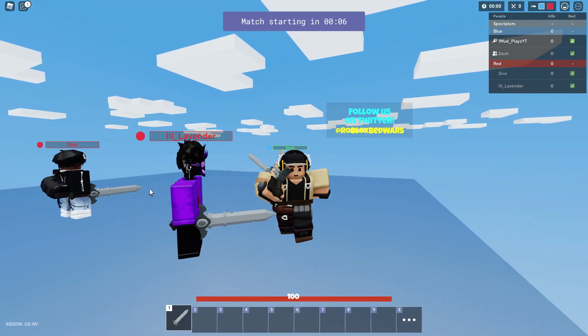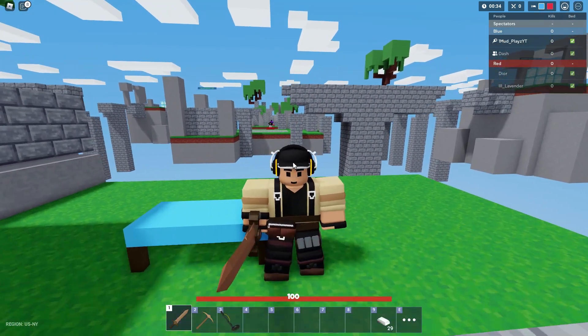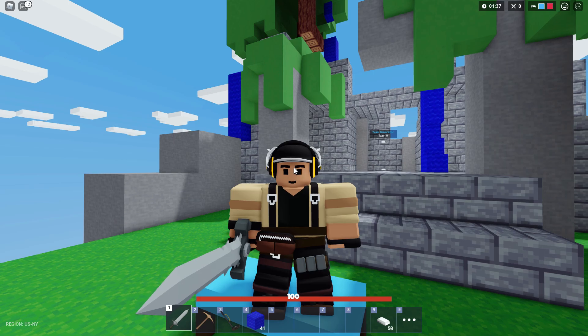Alright, so we just spawned in. Of course, we have to use a new kit. And by the way guys, you cannot do this in a custom match — it must be a public game. If you want eggs really fast, play duels mode. Eggs are a lot easier to get on duels mode.